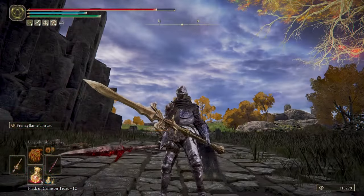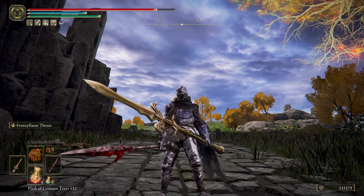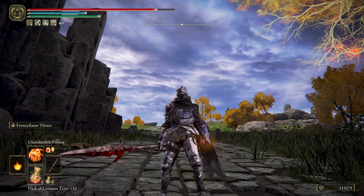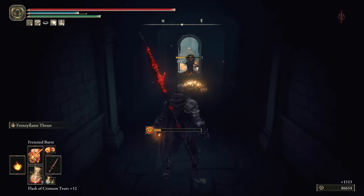Or if you still want to dual wield, you can use a Tree Spear or a Lance, but you will have to invest a little bit more in Strength. Or you can run with one Byke's Warspear and one Frenzy Flame Seal in the offhand — that way you can still do weapon attacks, Frenzy Flame Thrust, and cast the Madness Incantations quickly.